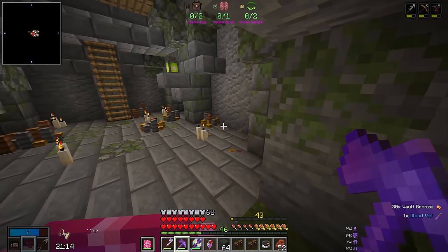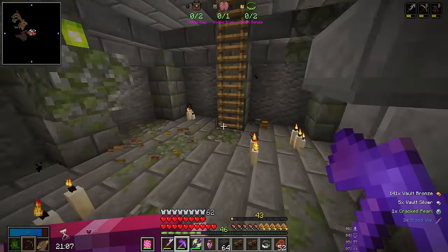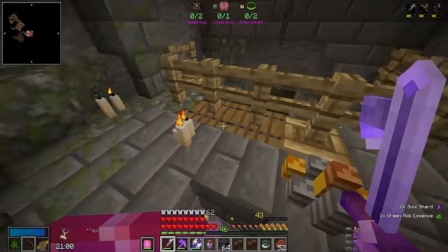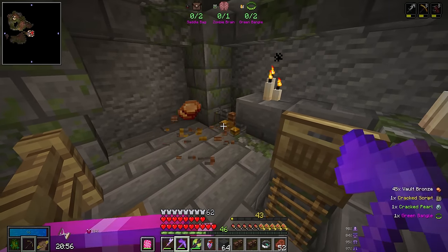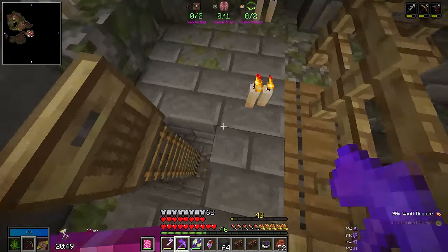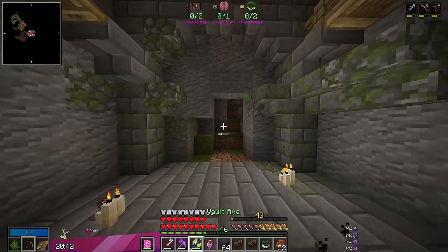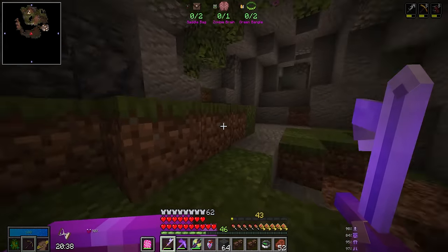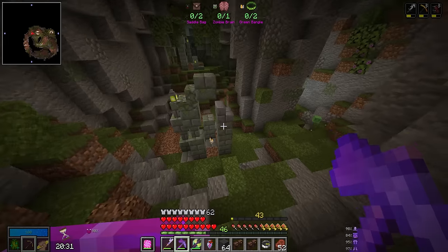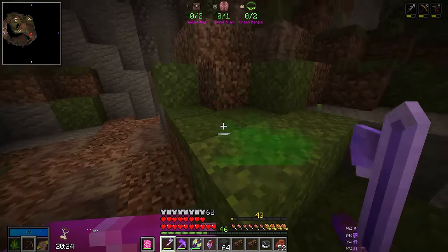Coin piles — this is good. We do need gold bangles, and there do appear to be a fair amount of coins here, although none of them have dropped what we need. There are some more up here. We got one gold bangle — or one green bangle. So that is a start, we still need one more. That's actually probably one of the items I'm more worried about, simply because they're pretty rare, and coin piles themselves aren't exactly super common either. That's a lot of enemies — so we're just going to run away.